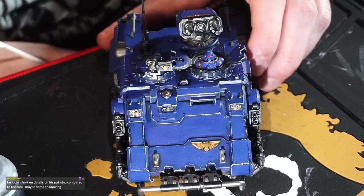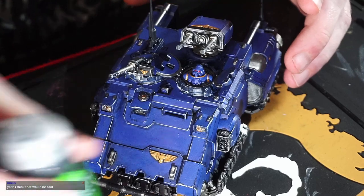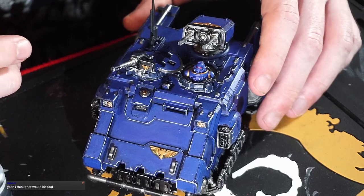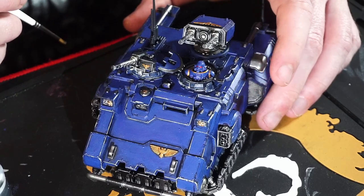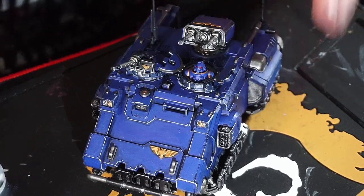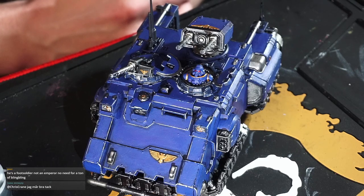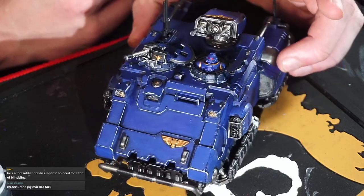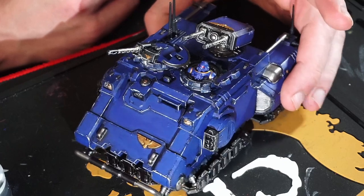Endgame, he has no shadowing — he only has base coats. So I'm gonna apply some Nuln Oil afterwards. It will give him more defined shadows and darken up the creases. Only the wings should be gold. He's a foot soldier, not an emperor — no need for a ton of bling bling. Yeah, that was my first thought as well. He's not a Primarch, he's not Guilliman.